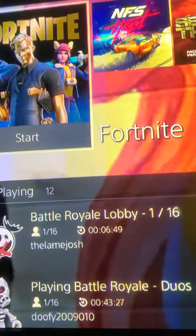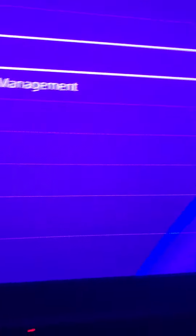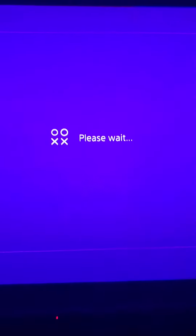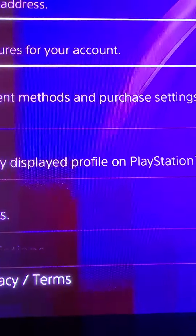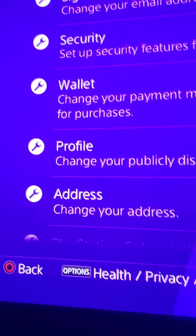Welcome back to my V-Bucks glitch. First, go to your Settings, then Account Management, then Account Information, and select Add Funds.